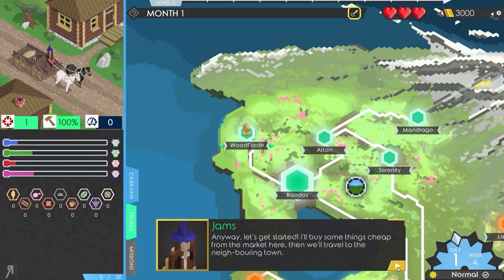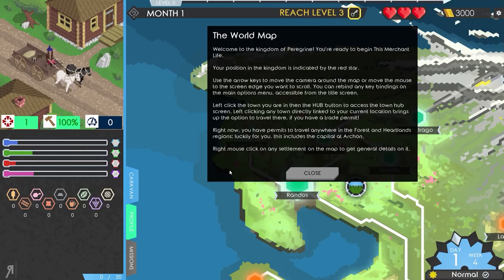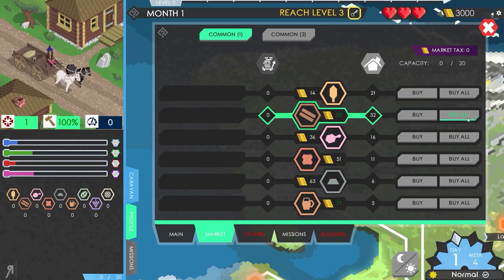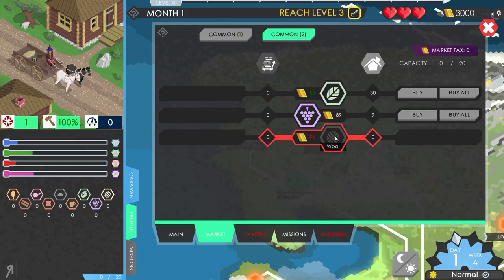Let's get started. Our first goal is to reach level 3. Welcome to the Kingdom of Peregrine. I'm in Woodford at the moment. I can click on the hub to enter town. I'm going to buy all the lumber — the market has timber, grain, meat, hides, iron, ale, herbs, fruit, and wool. I'll buy all the timber because that's generally a very good thing to do.